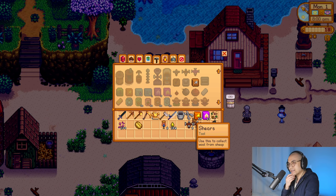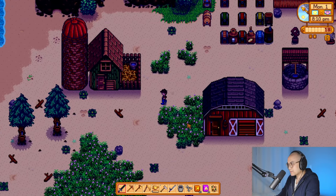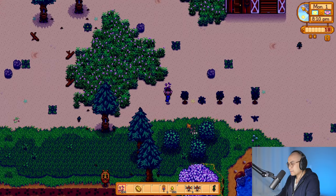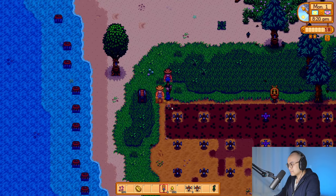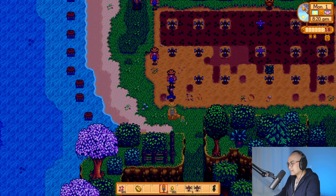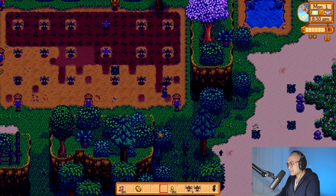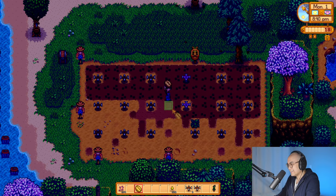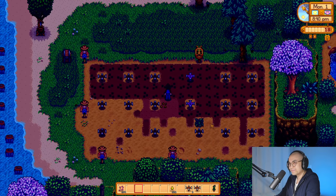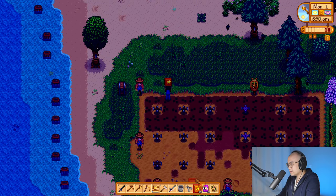I wonder if I could collect wool from sheep, or does that take a while? They're probably sleeping right now, so I don't want to collect wool right now. Let's go lay down our scarecrows. It's like eight tiles. I know this is not the optimum way, but let's just try that. And then we'll throw a coffee bean right here — boop! Coffee right here, and then the quality fertilizer.